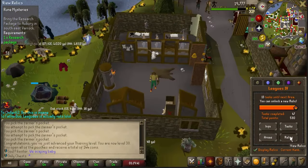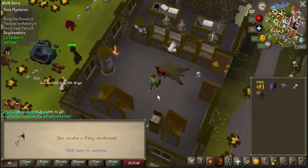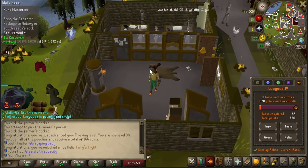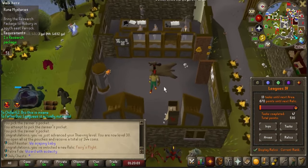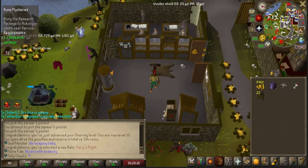We are at the bank now. Let's go ahead and unlock the Fairy's Flight relic — absolutely beautiful. Apparently this can be wielded in the offhand, which is pretty neat. We're at 670 into our next relic, and 13 away from the area. I will be going Korend first. I figured if it was good enough to have its own leagues at the very beginning, it's definitely going to be good enough to take this league. I'm going to do some more tasks and hopefully we will be Tier 3 within an hour.